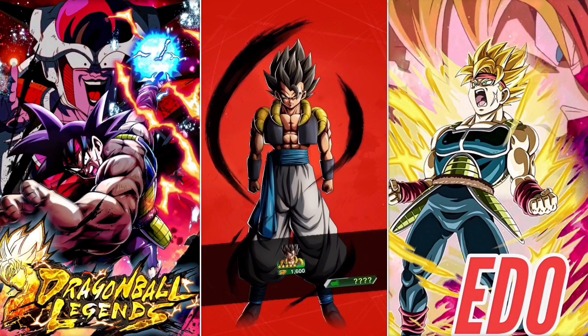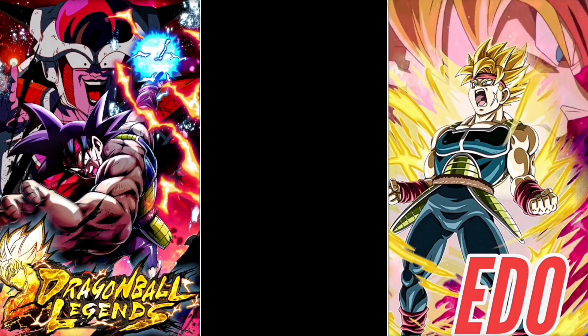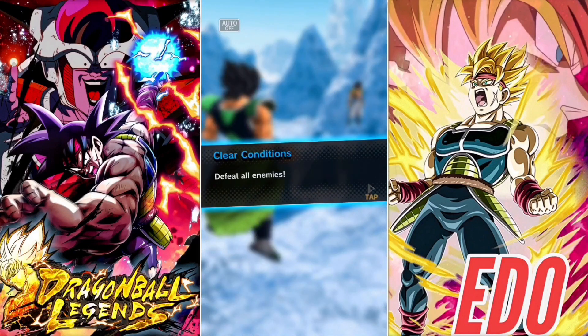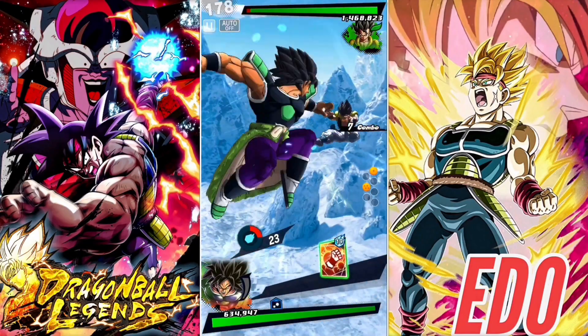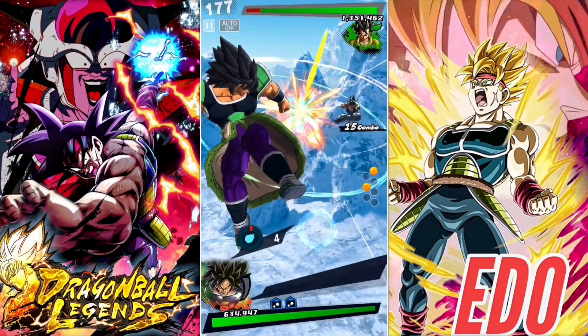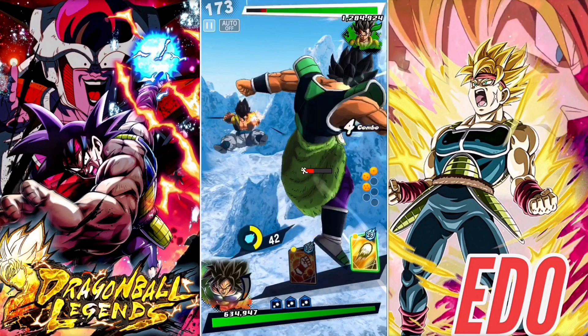Welcome back to another Dragon Ball Legends. Today this is a free-to-play guide on how to be sparking Gogeta. Now I know some of the units on the team are not free-to-play, but these are the units that have the same tags, and I think they give like 15%. So all these units — called Broly — the free purple Broly is a Saiyan unit. He has the same tags.